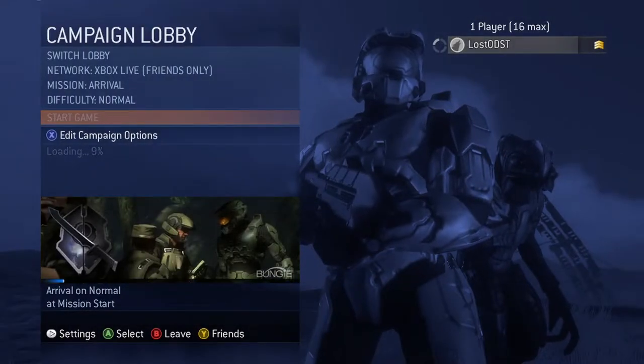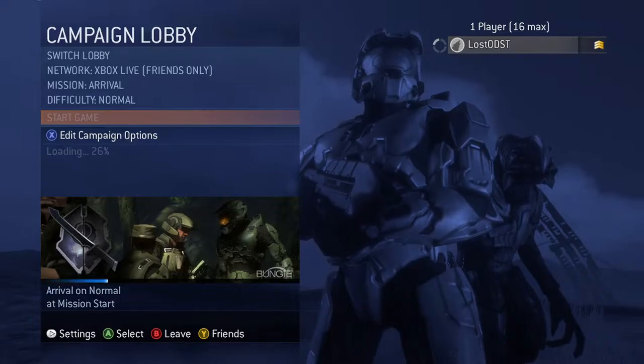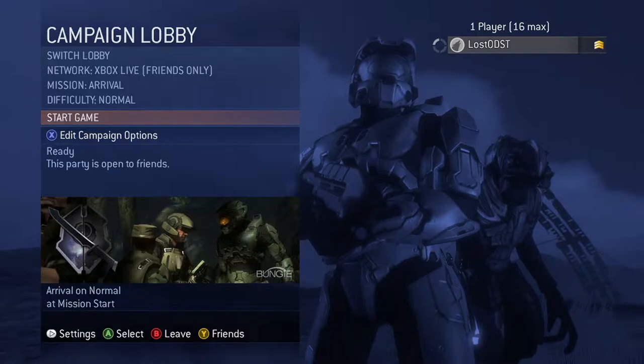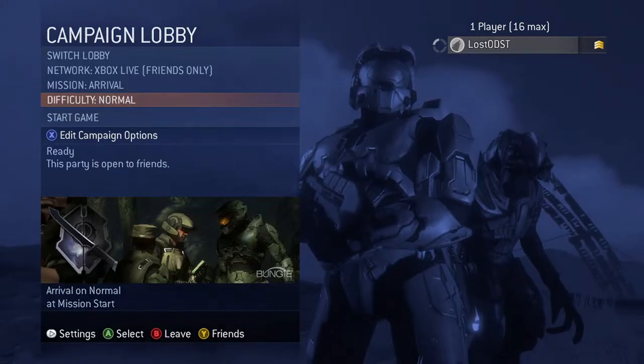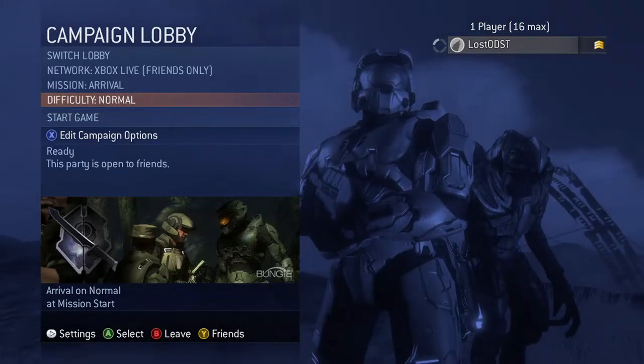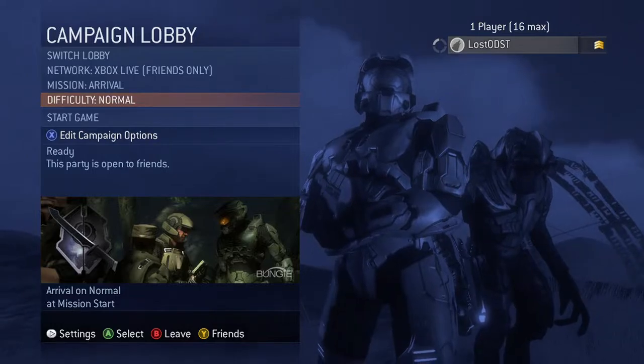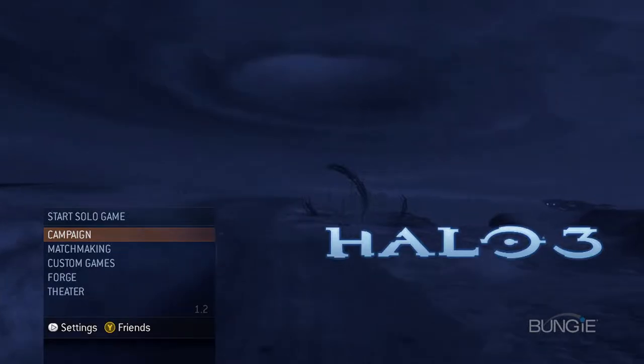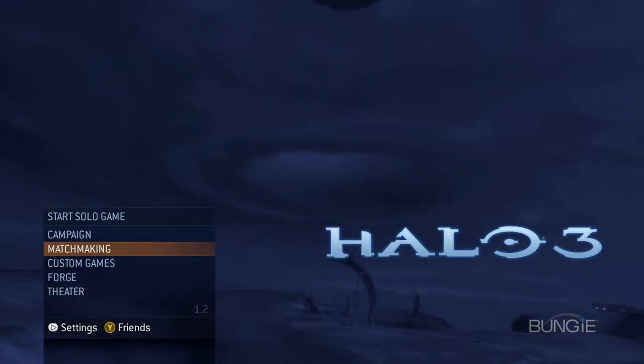Let's go ahead and explore the menus. Going to Campaign — I love how when you select a certain playlist or mode, it changes the menu background. For Campaign you get to see Arbiter and Chief just hanging out in the background. Let's check matchmaking and see how it looks there.